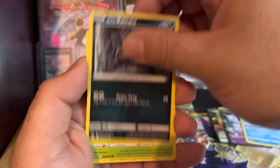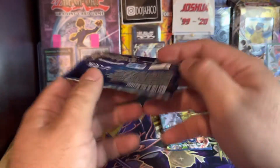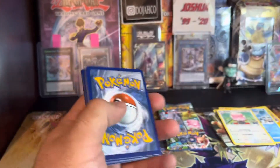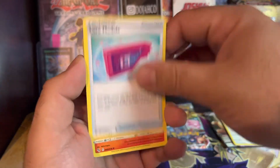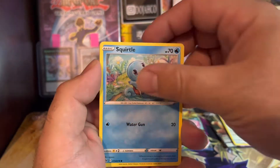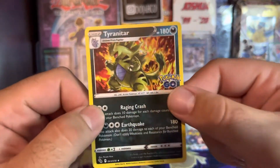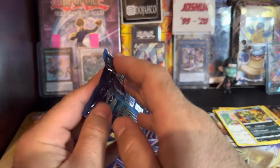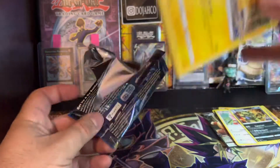We got a Blissey! Two more packs left — let's see what we can do. Code card for y'all. Fire Energy from the fire, Lure Module, Charmander, Beedrill, Onyx — haven't got an Onyx yet. Eevee and a Tyranitar, nice. I like the artwork on this. Last pack — what can we do? Such a godly box, such a godly box.